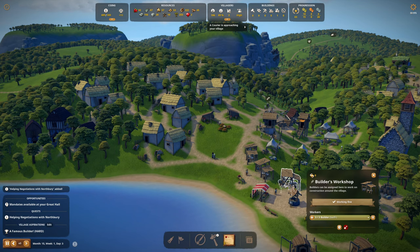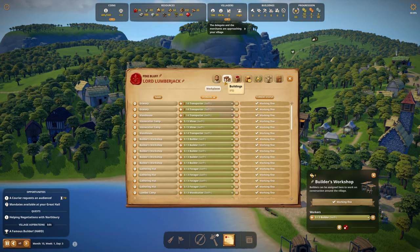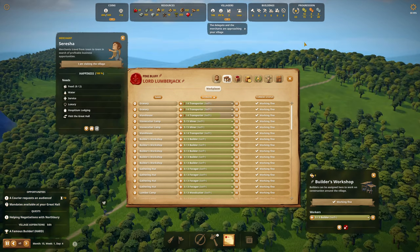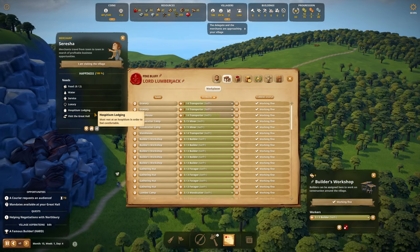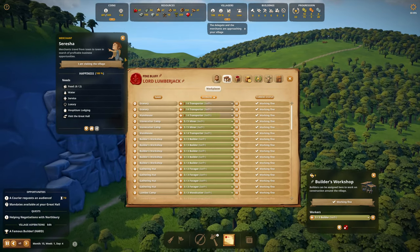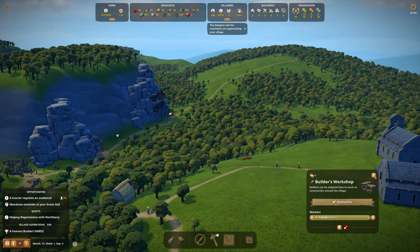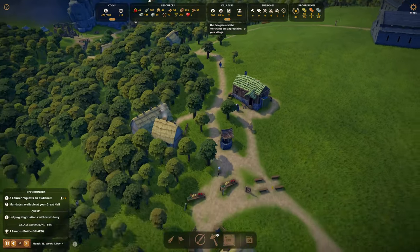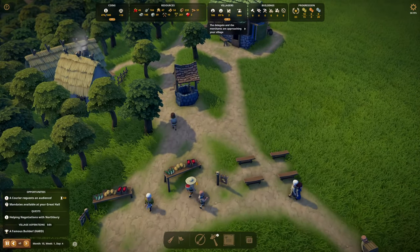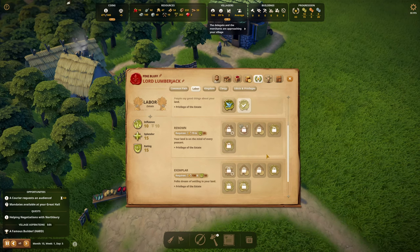Welcome, welcome. Let's look at the jobs list — I gotta build a church. The delegates are approaching. They need two foods, water, service, and luxury. Luxury — we have herbs! I have not unlocked anything to do with luxury. Where do we unlock luxury? Maybe it's under the main thing. Luxury market — boom! Oh, I've got lots of stuff. Beer — what else do I have? This just requires cash, right? I was loaded with cash.